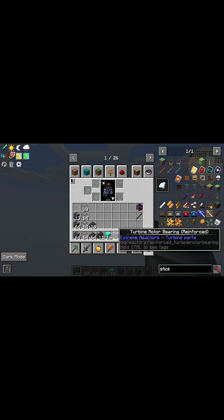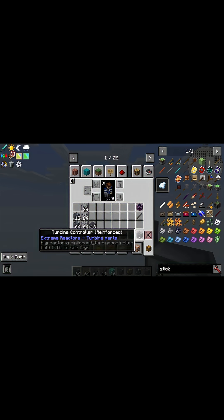How to build the best turbine in all of Mods 10. Everything you'll need to build this thing can be seen in my inventory right here, as well as a source of steam and a building stick to make things easier if you so please.